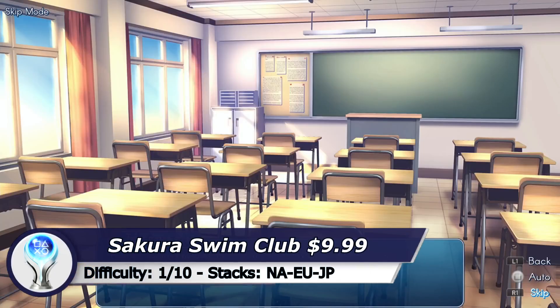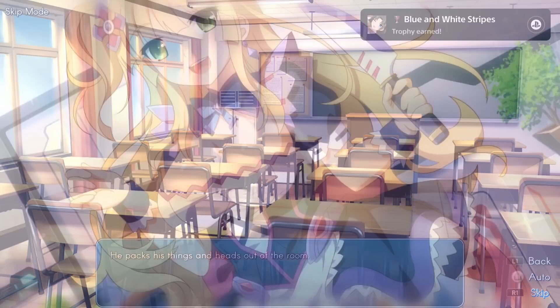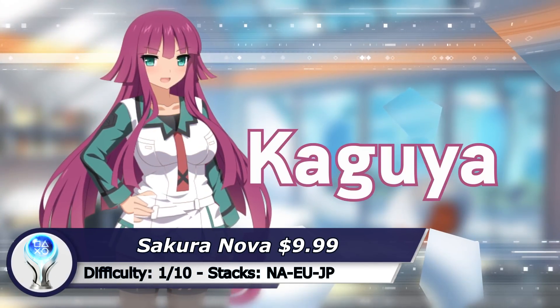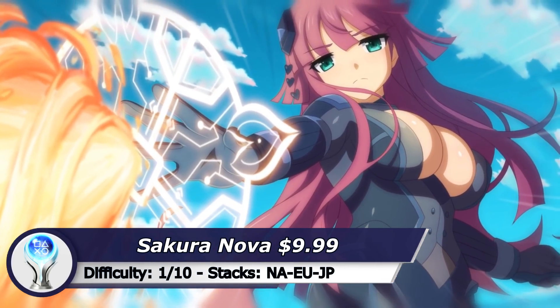Now we have another 2 Sakura games. The first game is called Sakura Swim Club — another visual novel game and with text skip it can easily be completed within 5 minutes. The second Sakura game is called Sakura Nova — of course another visual novel game with text skip, another easy 5-minute Platinum.